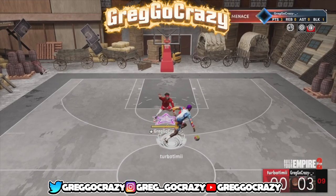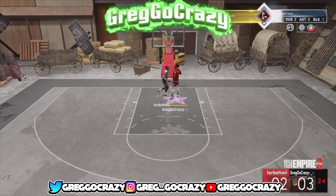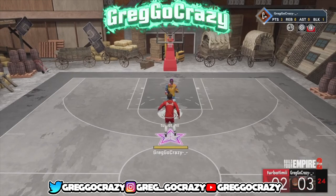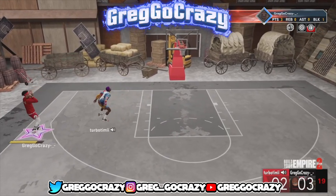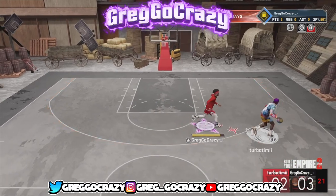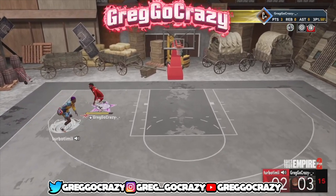Now these are the best dribble moves for my player — the 6'7" two-way playmaker. This build is crazy. Even though you really can't make this build like this anymore, because 2K updated the game and updated the builds. I'm not sure if they tweaked it on next gen or not.